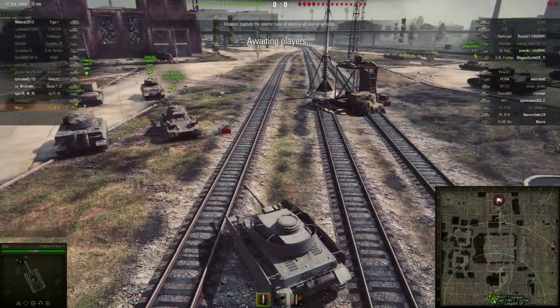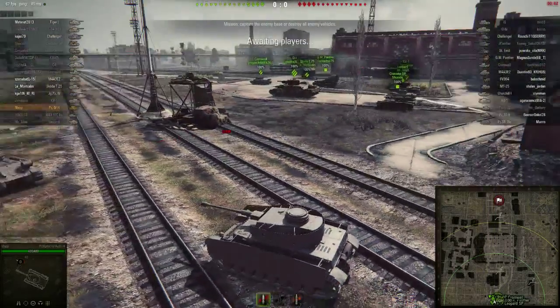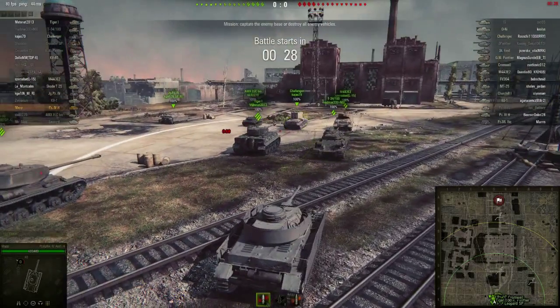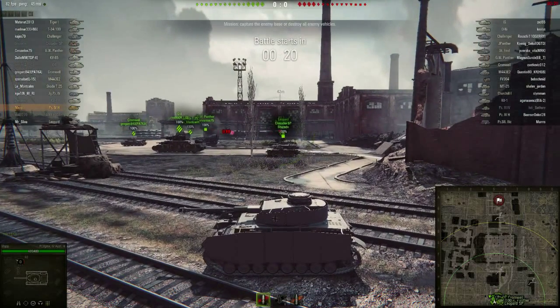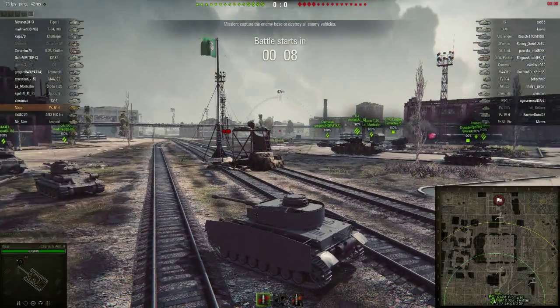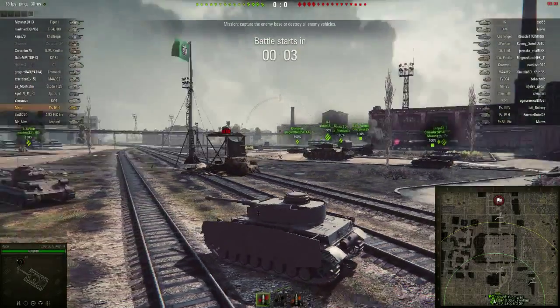Good morning tank buddies, here we are in the Panzer 4H. I think today I'm going to be Wargaming's designated kicking post — whipping boy, whatever the polite term is for someone who basically gets the crap kicked out of them so that other people can feel better about themselves. We've got a Challenger, a Yak Panther, a Strumm, and an IS — so this is going to be one of those tricky little games for a plucky medium tank.